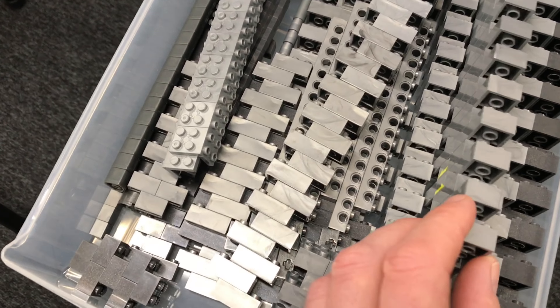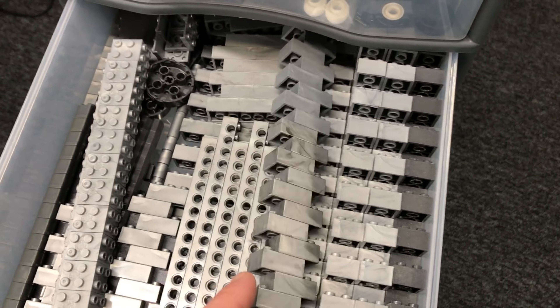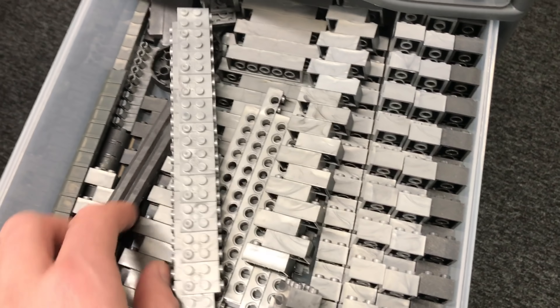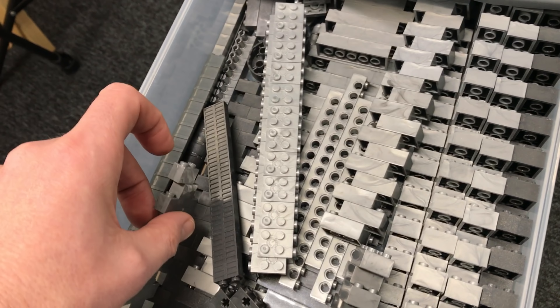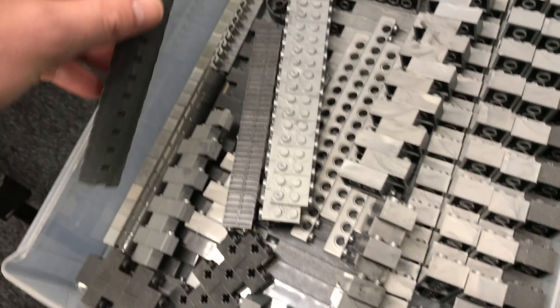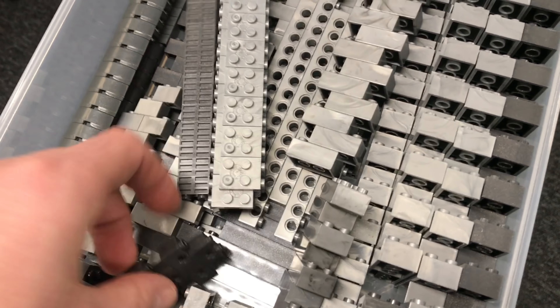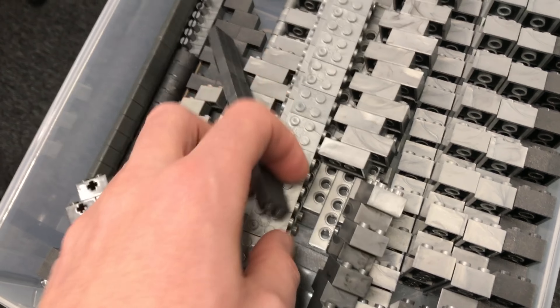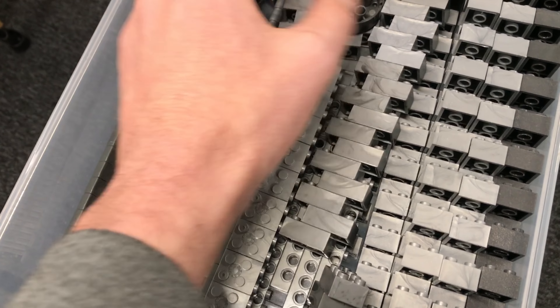These are all the blocks I use - anything from two by fours, two by threes, two by twos, one by twos and so on in different colors. If I've got any unique pieces like these shape pieces, I try to keep them all together. Anything with Technic holes goes in there too, along with a few round pieces from the sabre I believe.